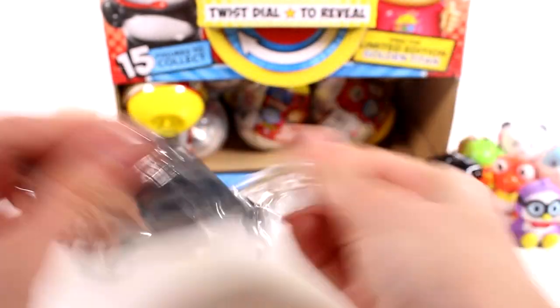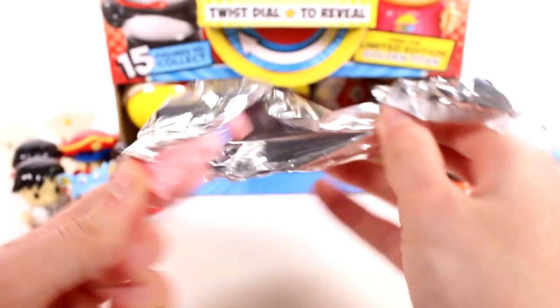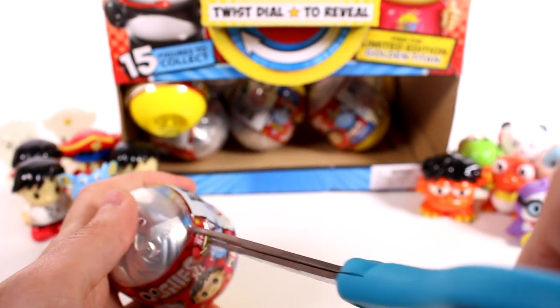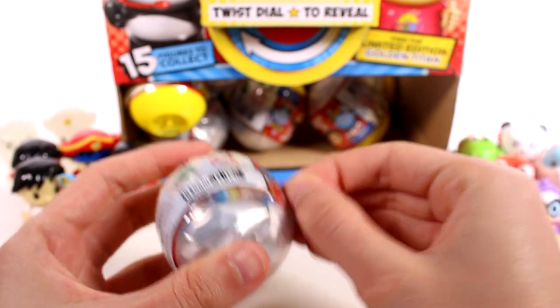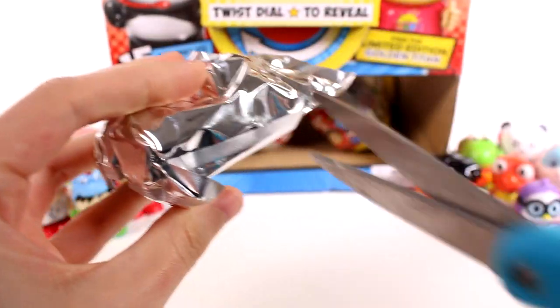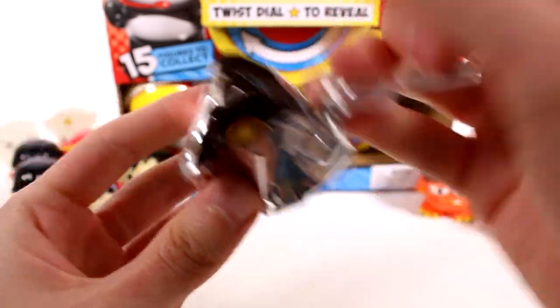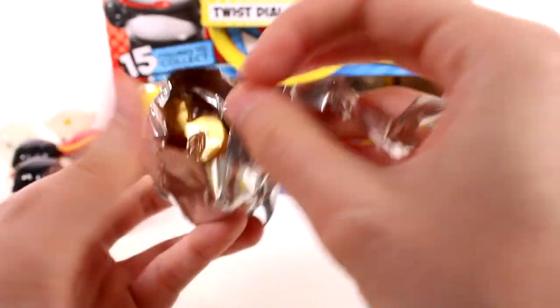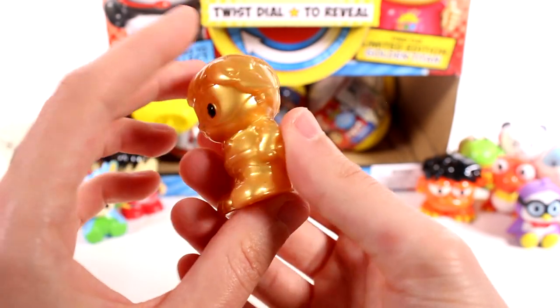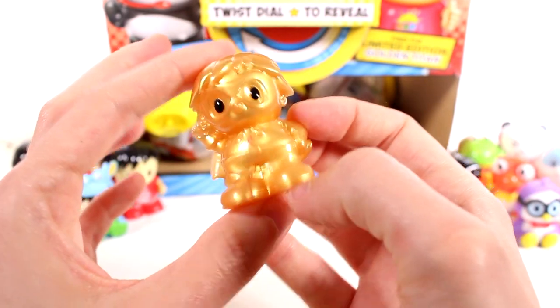We have another Alpha Lexa — I wonder if we'll end up getting like a double collection. The glow in the dark ones might be harder to find, or any of the rares really. Something bigger in this one — oh yeah, we found the limited edition Golden Titan! I can't get him out of the bag. So we found the entire set! I actually didn't think that would happen so quickly, but here he is — the Golden Titan Ryan. He looks so cool, I really love the gold color.